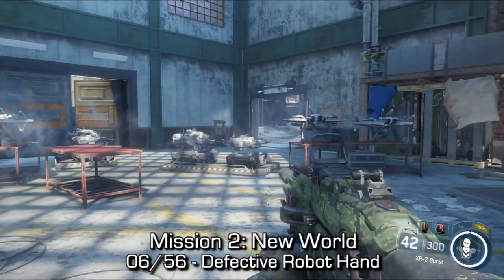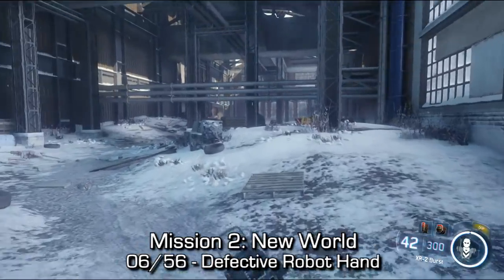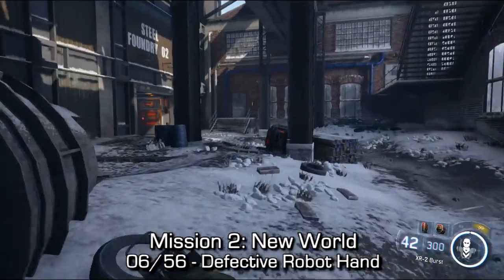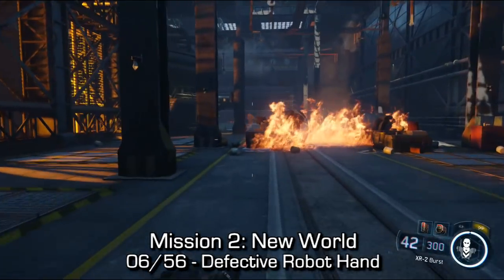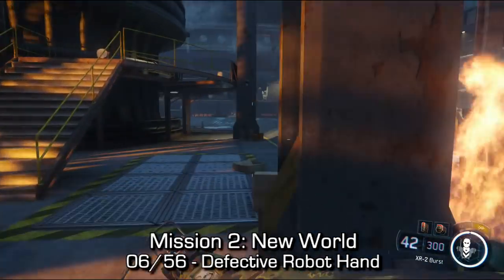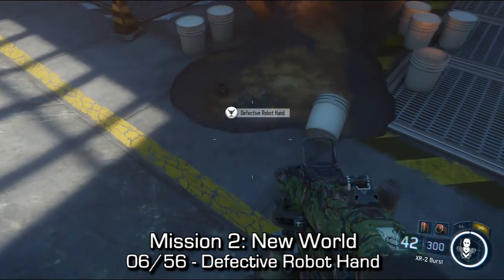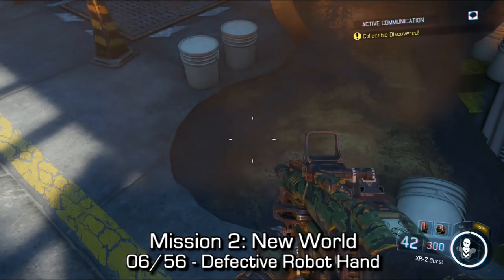Next up, we're starting mission two — this is collectible number six. After using the drones to kill the enemies and blow up the generator — you can actually do this without doing that, but I recommend you do that first so there's no enemies in the next area. Instead of progressing directly to where the game wants you to go, you're going to want to go into the little hangar area that you used the drone to fly and kill people. Next to one of these small circular girders, you'll find the defective robot hand in a pile of sand.